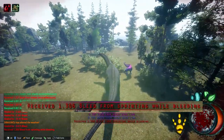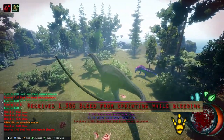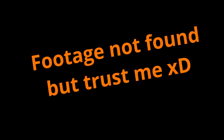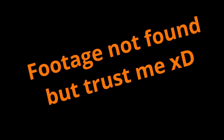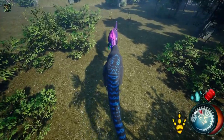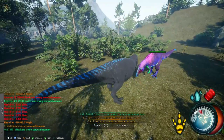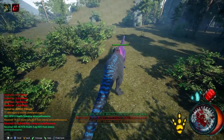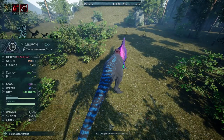Sprinting while having any sort of bleed will worsen the effect, meaning you'll take more bleed damage per tick — so instead of healing, you'll take more bleed damage. With 1 point invested into Clotting, you can walk and heal bleed at the same time. Bleed is extremely effective for long engagements, so use it to your advantage to wither down your prey.